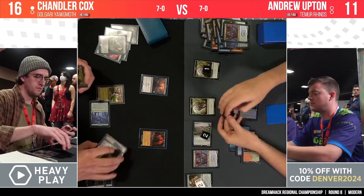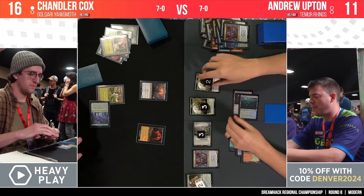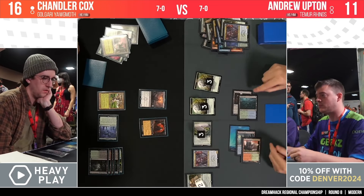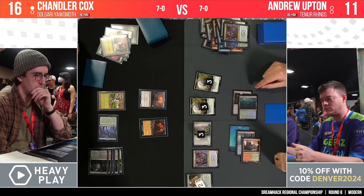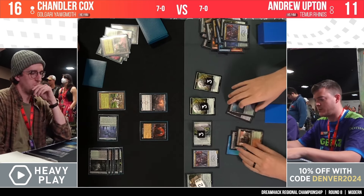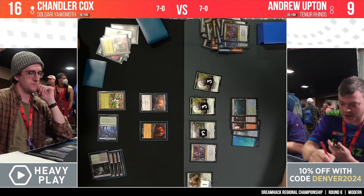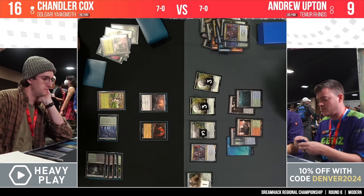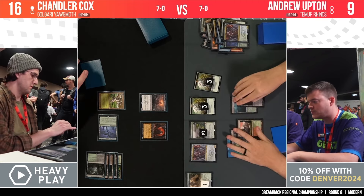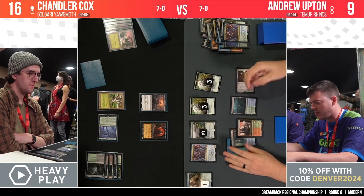Another Delighted Halfling cycled off the one that was sacrificed, and we're seeing Chandler slowly but surely shrink down all of Andrew's creatures. And then he's proliferating! That's why we saw the counters spread out across all of Andrew's creatures — to get as much value from proliferating as possible. A really, really well-played turn from Chandler. That two-black-mana discard-a-card proliferate ability doesn't happen all that often, but when it does, it's powerful. Ideally Chandler also attacks with Sheoldred to close things out, since giving Andrew too much time is the main risk for the Yog-Moth player.